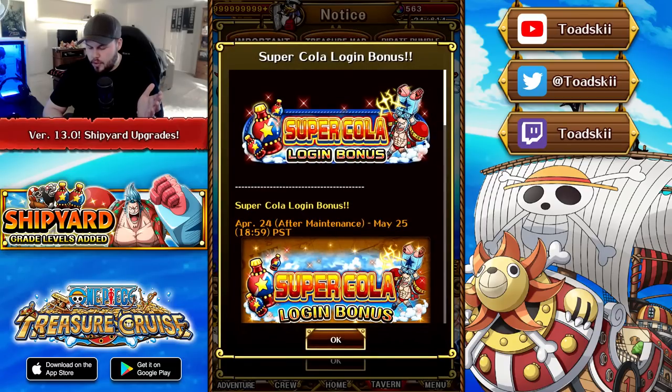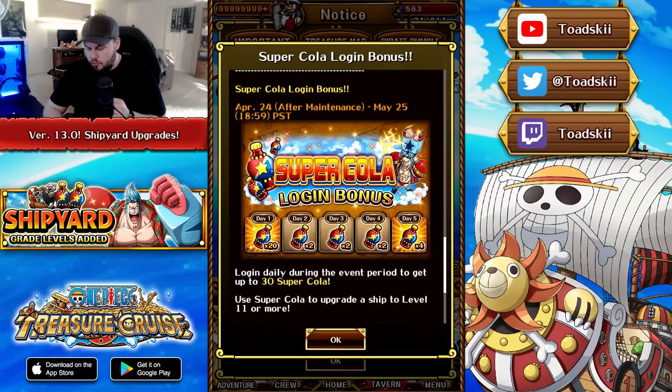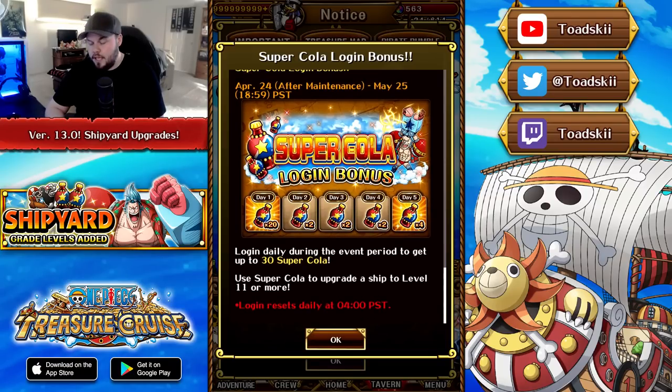Before we get into that, there is an update to a login bonus occurring between April 24th after the maintenance for version 13 and May 25th, which is a month. So even if you only start or re-roll an account during the anniversary Sugo Fest when it drops on May 12th or May 11th PST, you can still get your hands on the login rewards which gives you a total of 30 super cola. Remember you need super cola to upgrade a ship from level 10 to 11 and from 11 to 12 as well.